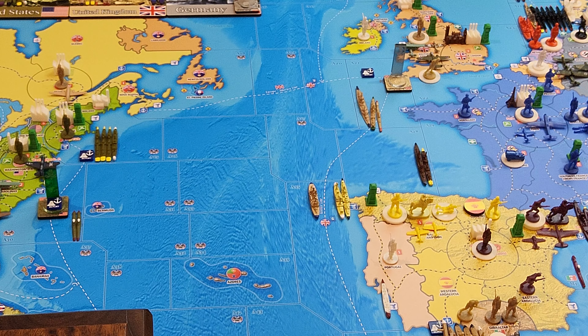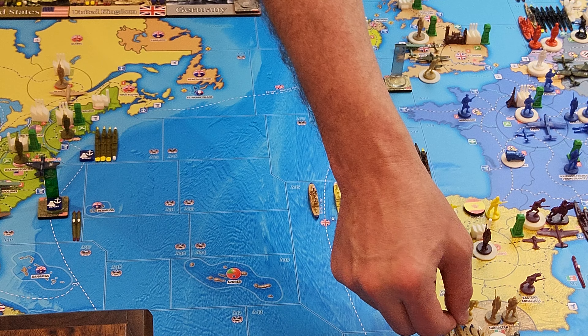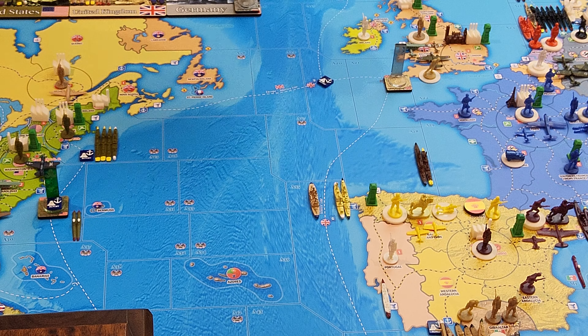In A-21 right now I have two French battleships, two British battleships, two British destroyers, two British submarines, and two British torpedo boat destroyers — nothing in port, all just hanging out in sea zone A-21. I also moved this light cruiser from A-21 down to join the battle cruiser, three heavy cruisers, and two transports in Gibraltar.